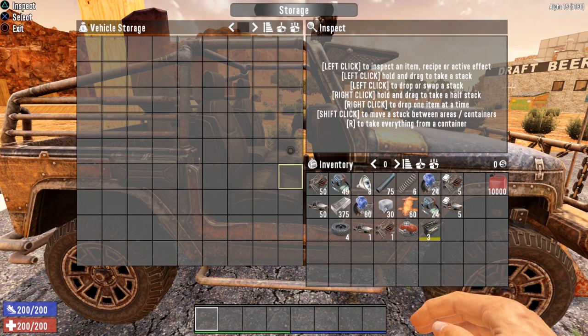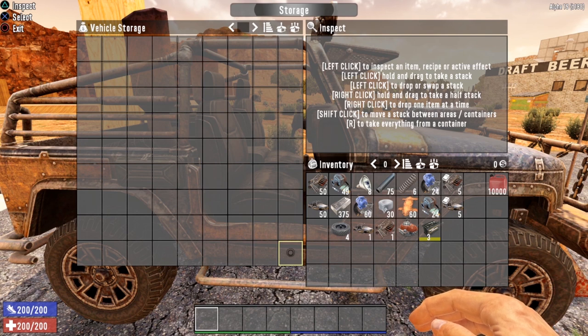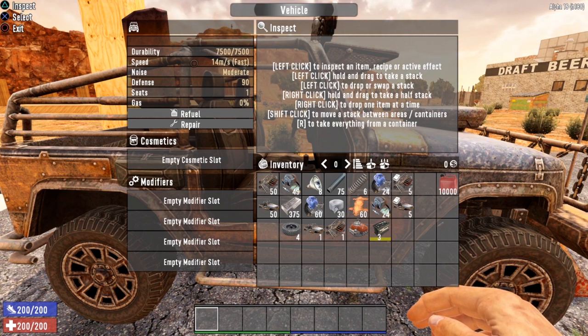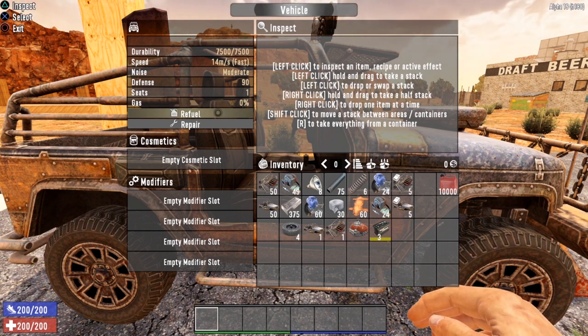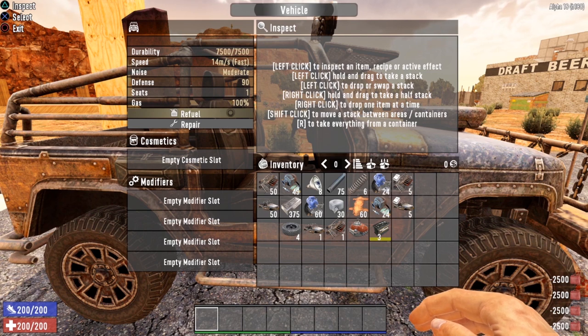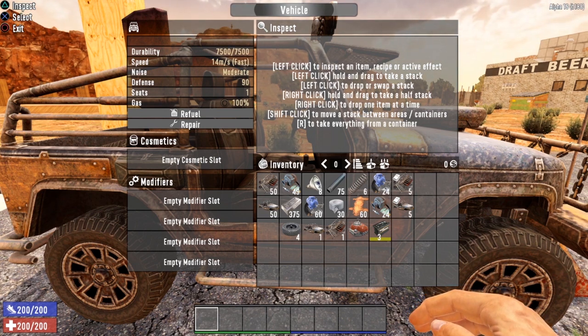Look at that storage capacity — it more than doubles from 36 slots all the way up to 81. This is the major benefit of the 4x4 truck. You also get a little boost in durability. It has the same speed as the motorcycle and the same noise level and defense. In multiplayer this actually comes with two seats. One of the major drawbacks is fuel cost — it took 10,000 gas cans to get this thing to 100%, and it burns through a lot of gasoline. That is one of the major drawbacks of the 4x4.